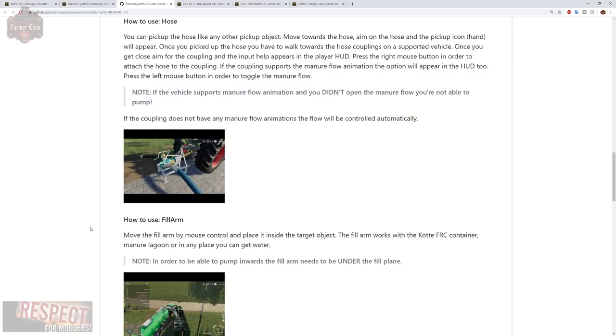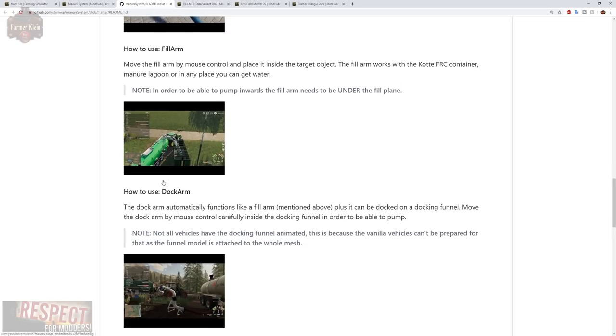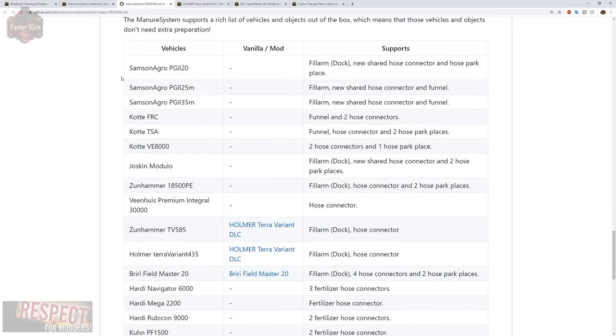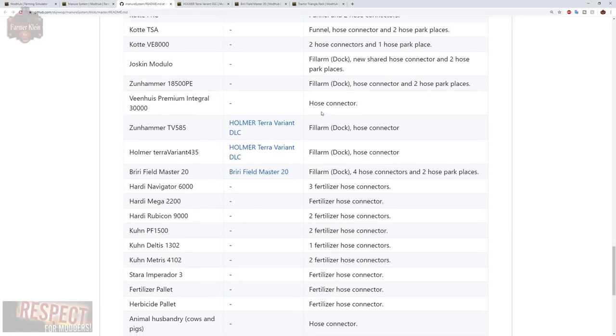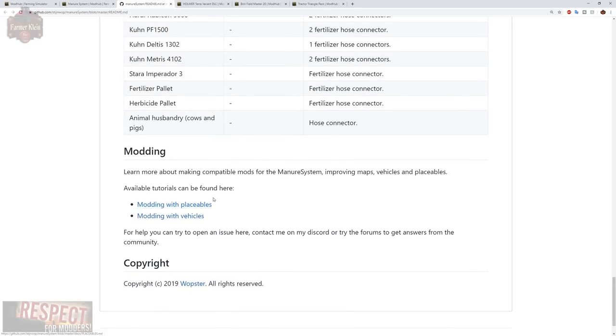We're going to try to demonstrate some of those inconsistencies and variations in this video. The video shows how we use the pump, the fill arm, how to use the dock arm. Down here is a very important table to reference — it's going to tell you everything that will work out of the box. Anything that does not have a link is going to be an in-game element, giving you the make, model, and what it supports.